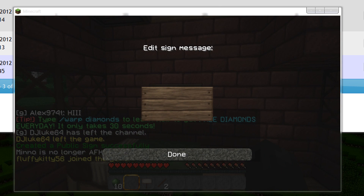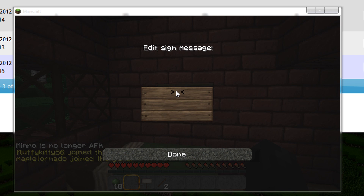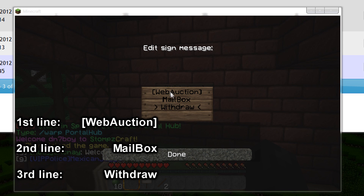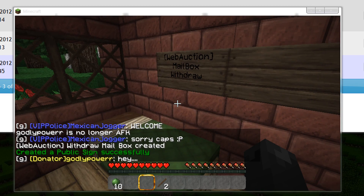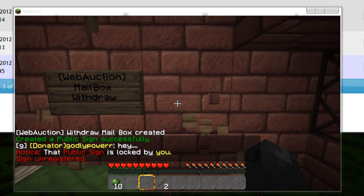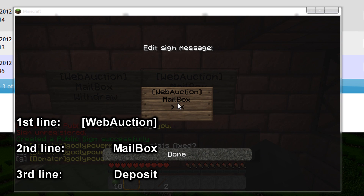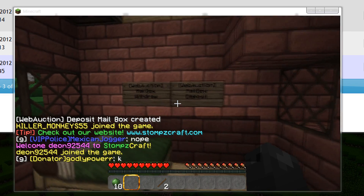So to make a mailbox — when you're logged into WebAuction, everything's through a mailbox. There's withdraw and deposit. Just do exactly like I do. You do WebAuction, Mailbox, Withdraw exactly like that — don't add spaces or anything different. As you can see, it says withdraw mailbox created. Then for the other one, you do WebAuction, Mailbox, Deposit. So now we have a Mailbox Withdraw and a Mailbox Deposit.